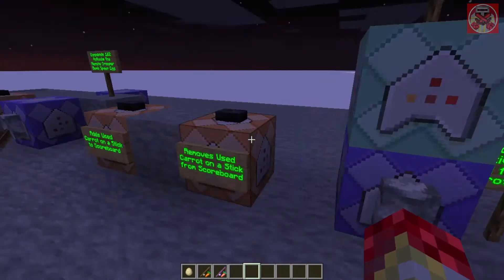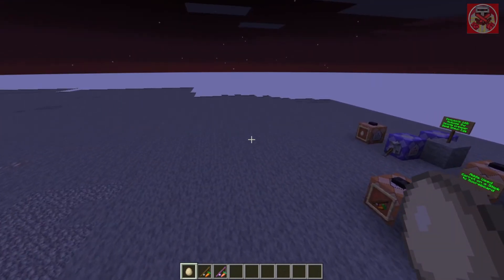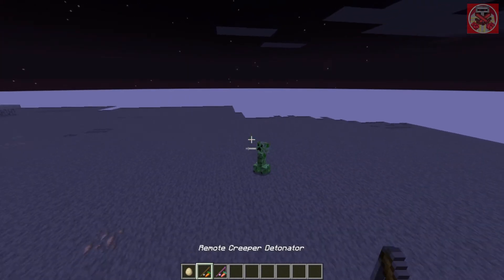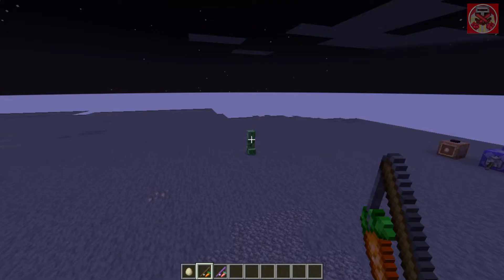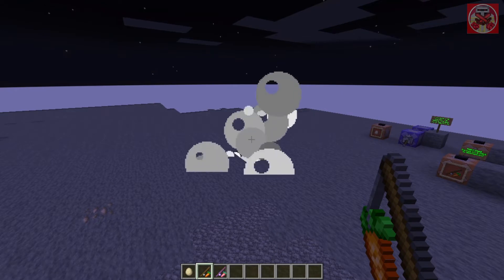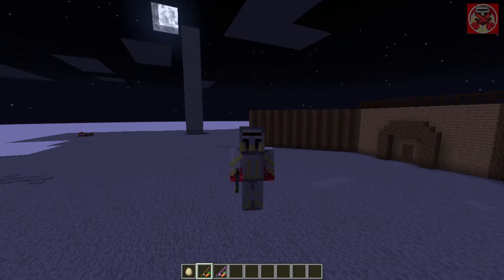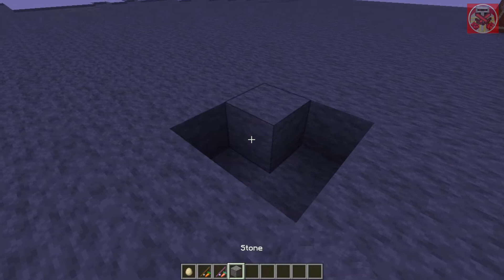I'm going to flick both of these on. First off, we're going to summon in a remote creeper bomb. They just look like normal creepers but with just the tag here. Watch what happens when I right click using this carrot on a stick named 'Remote Creeper Detonator'. Three, two, one — you saw that the creepers exploded instantly, and I wasn't even near them to use a flint and steel or anything. I just literally right clicked with this item and they exploded on command.